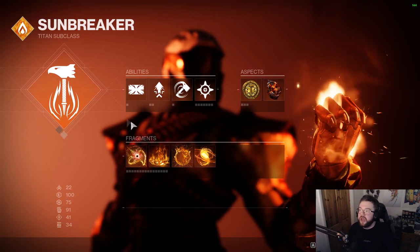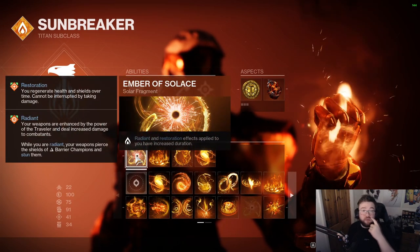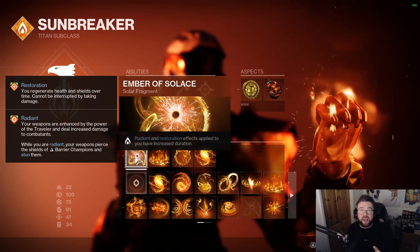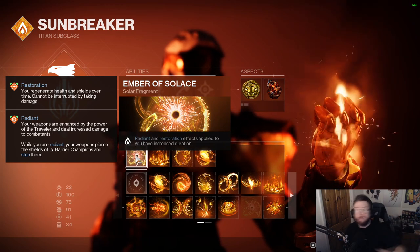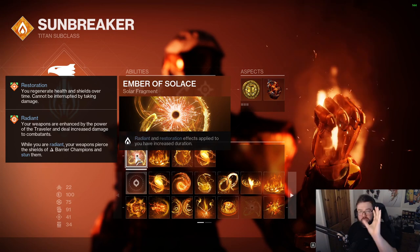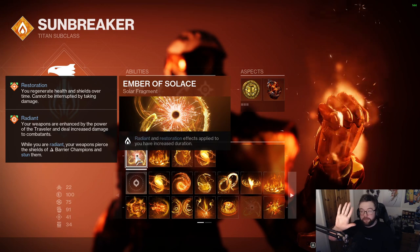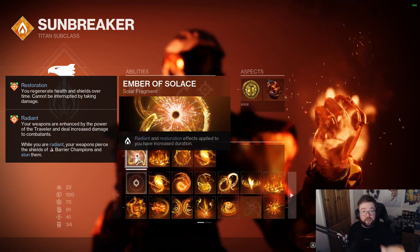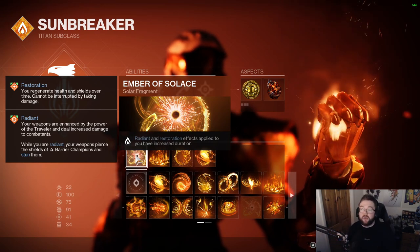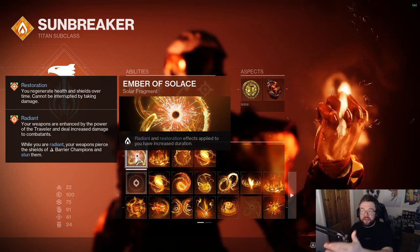Now for the fragments. Since we have Restoration proccing, we use Ember of Solace. Without worrying about exact number values, let's say Restoration lasts five seconds — Ember of Solace will basically double that, giving you ten seconds of Restoration flat. This is really good to take.